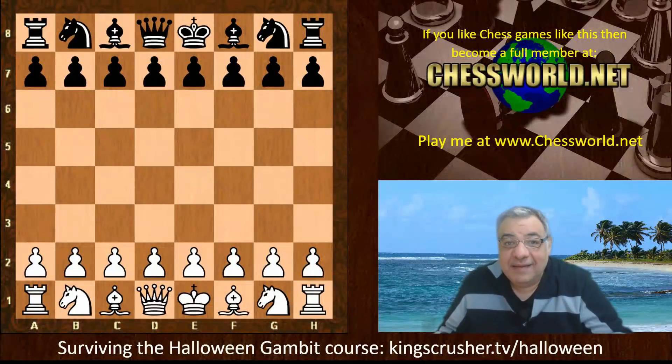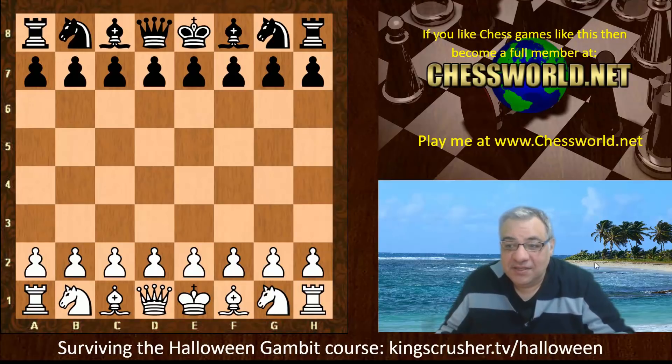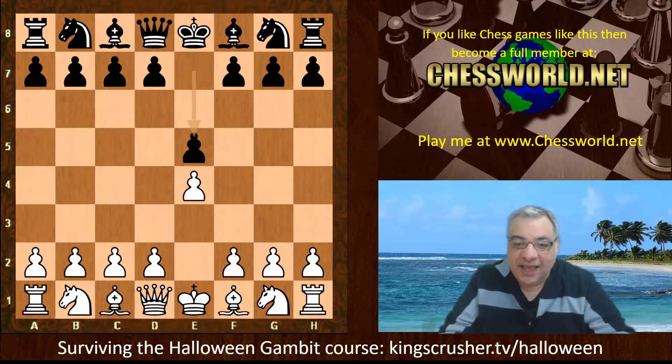Hi all. I have another absolutely amazing game to show you today. This is Leela ID 61068 against Stockfish 10, time control 3 minutes with a 2 second increment. The opening set is the amazingly crazy Halloween Gambit.